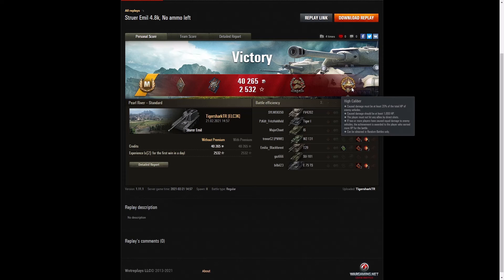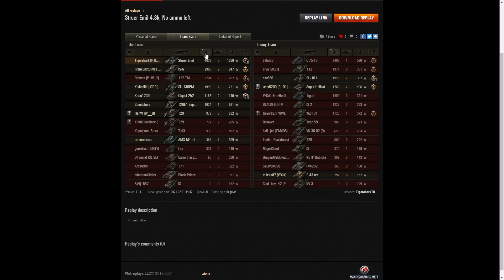I think really you're better off when you've got an HE round to save it until the guy gets in plain sight and just see the whites of his eyes, then blast him right in the face at the last moment to see if you can do maximum damage. It's a very good game considering you only get 15 rounds of ammunition — he made the best use of the ammo he had. 4,832 hit points. The next high scorer was the IS-6 on his team with 2,990, and after that it was the E-75 TS on the enemy team with 2,407 — that was the one he kept trying to hit.